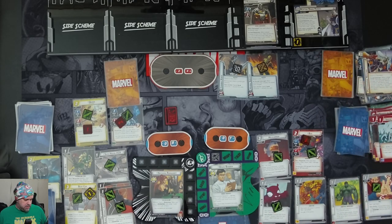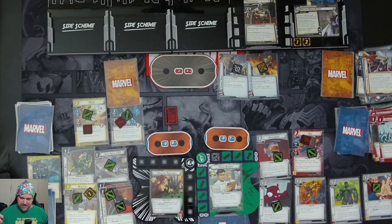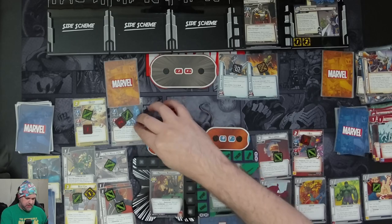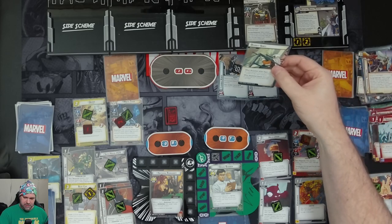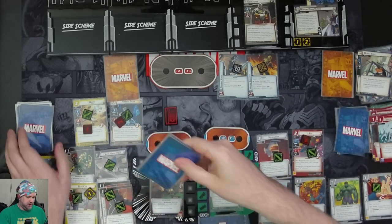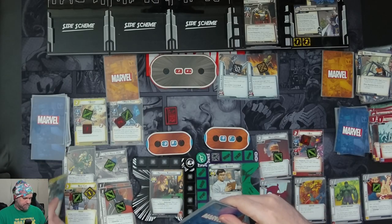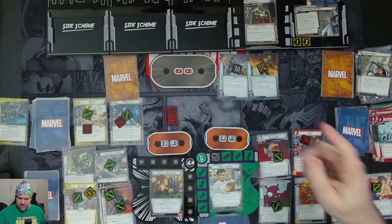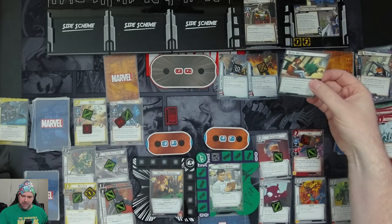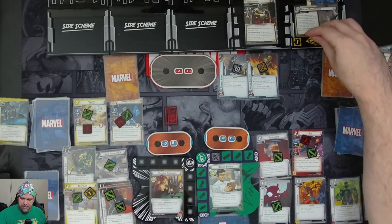Two threats go on the main scheme — we let that happen. No one's in hero form so we don't need to worry about the forced response. Taskmaster schemes for two plus three boost icons — we use Counter Intelligence to prevent three threat from going on the scheme. Then he schemes on Bruce for two plus two — four threat there.